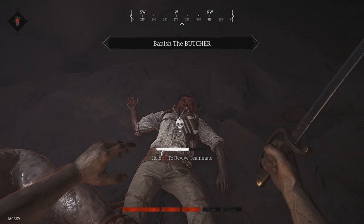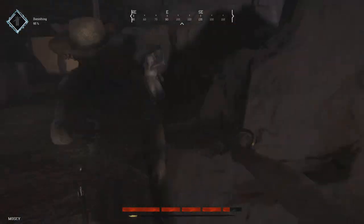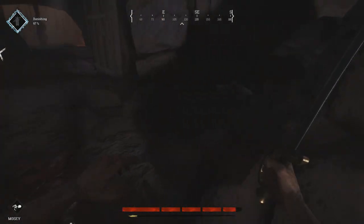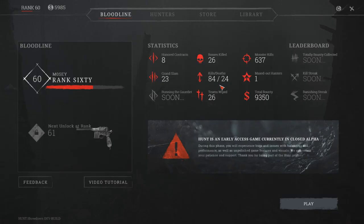While you banish the Butcher, it is best that you and your partner cover different entry points into the lair so you can immediately down any hunters that are left and try to contest the bounty. This will leave you with a safe extraction and a successful speedrun on the Butcher.